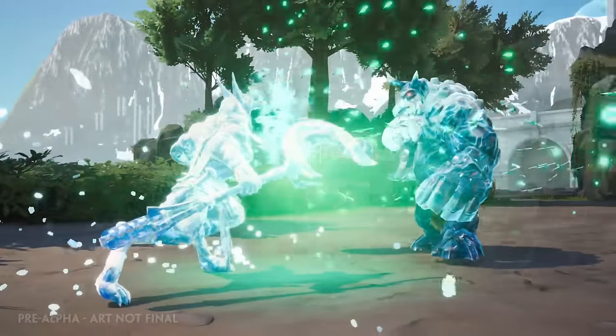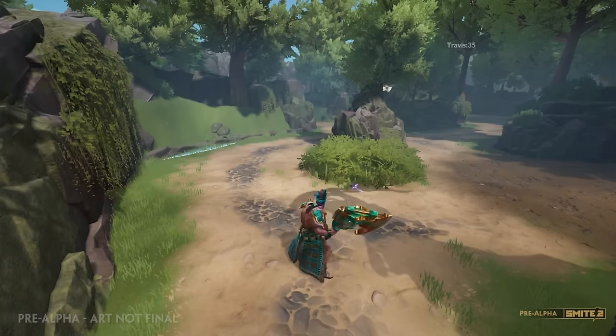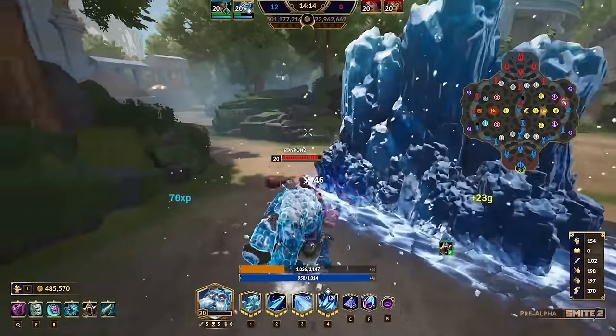Ability effects are all new, taking full advantage of Niagara. Watch how Anhur's pillar dissolves into sand, how Chaac's rain wets the ground, and how Ymir's wall freezes the nearby environment.